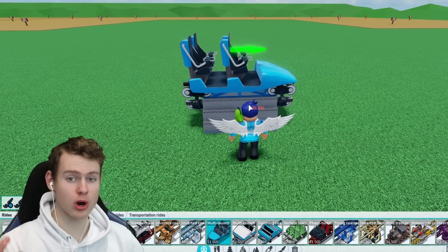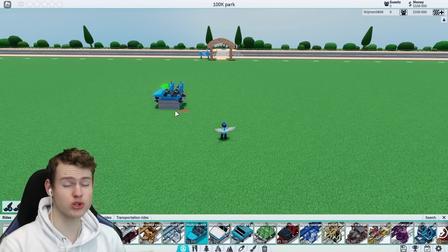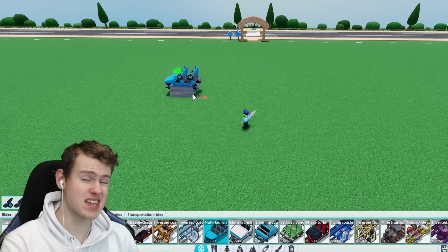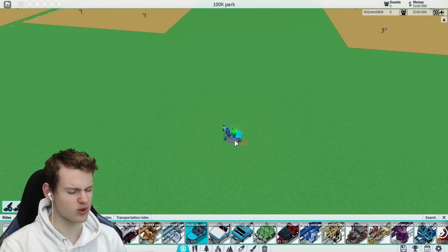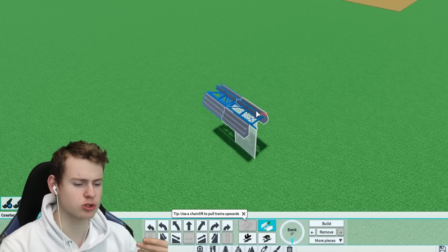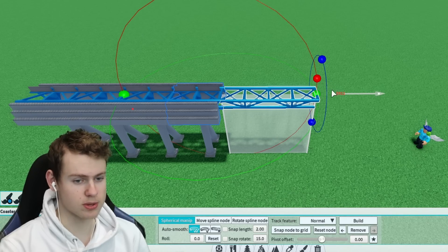We are going to be building the multi-lounge, and $100,000 is going to be a tough challenge. I need to make sure I place every piece correctly, because if you place a piece and then delete it, you will of course lose some money. I'm just going to place it somewhere on the plot — a little bit up so we can get some speed from the station. And yeah, we've already spent $2,500 just placing the station. This is going to be interesting.